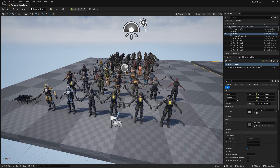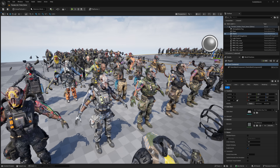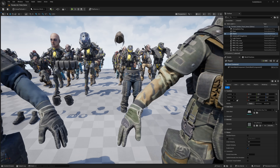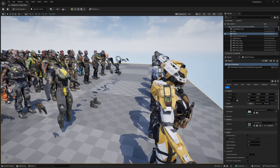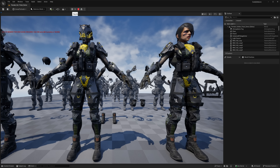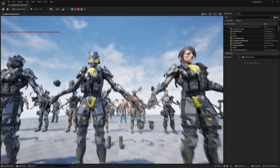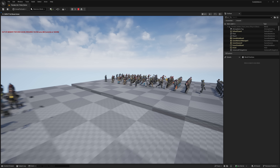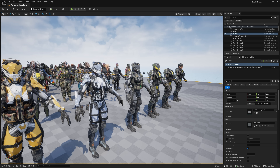Next up, we have the sci-fi female warrior pack. Again, mix and match — a number of different weapon systems, armor sets, and body types. We've got the faces underneath, a number of different heads with various levels of damage, different hair, gear, and pieces. You can see the different ways it's been assembled. Let's check this one out in action — and boom, you get an idea of what they ultimately look like. A number of different characters, rigged and animated, so you can create a ton of different assets out of this.